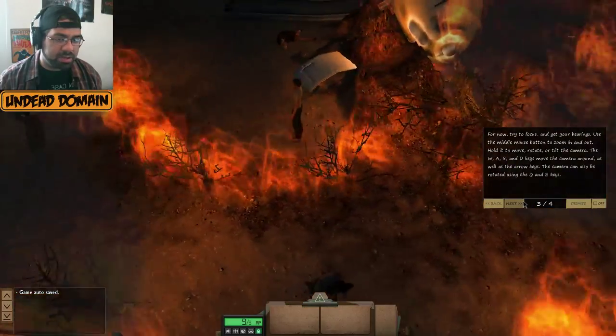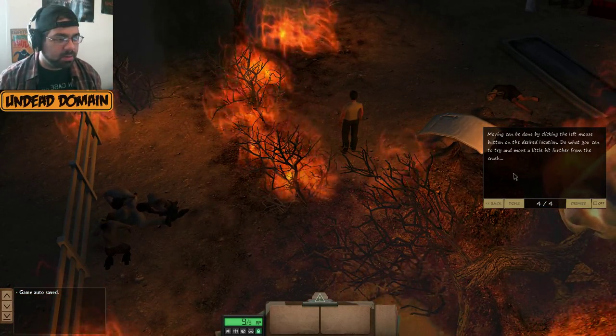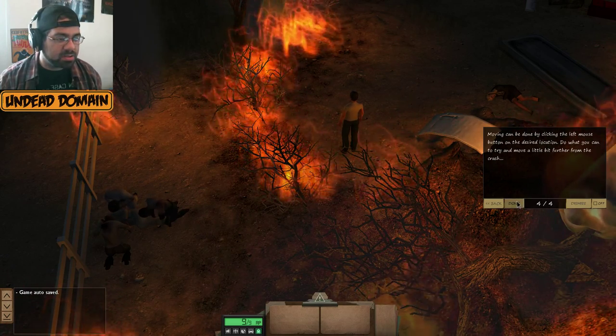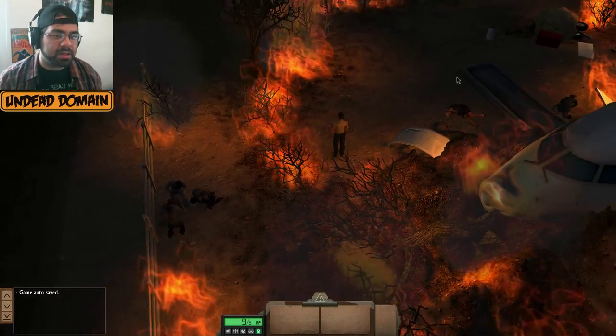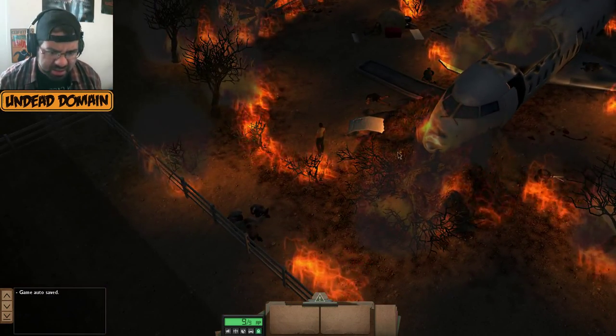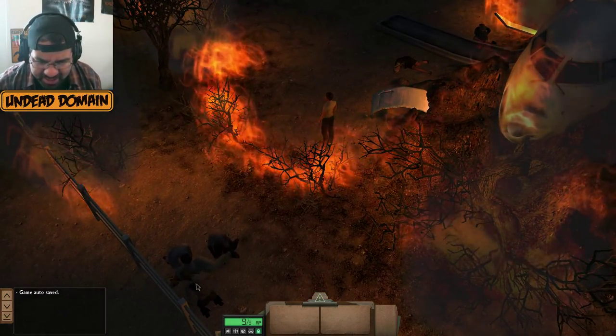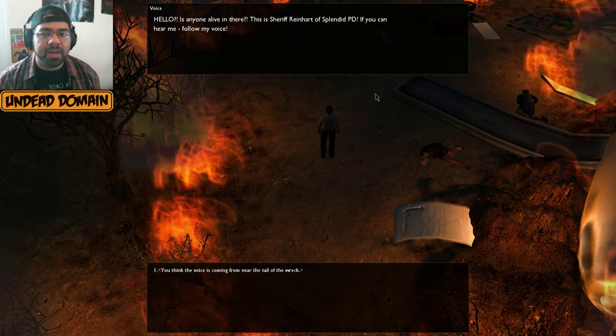The camera can be rotated using Q and E. Moving can be done by left-clicking on a location. Let's look around — yes, I can use the mouse. Oh shoot, there's a bunch of zombies right down there — they're eating people.